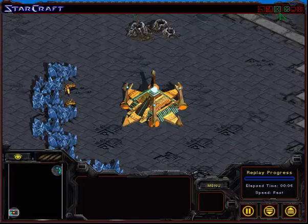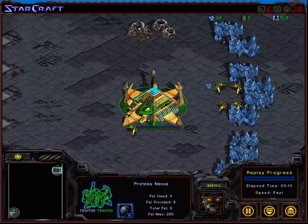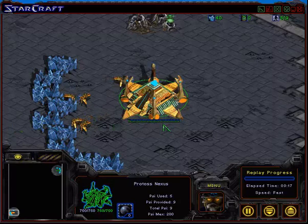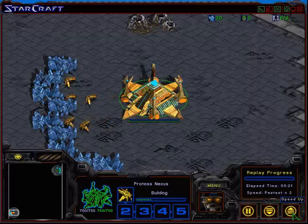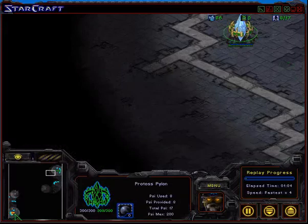Alright guys, this is game 2 of Bonjuk vs Chocolate. We have Jang In Sang vs Shin Dong Jin. Shin Dong Jin is the green Protoss at the 1 o'clock position, and Jang In Sang is the orange Protoss at the 7 o'clock. I watched parts of this game — it's a very exciting game, so I think it's going to be a great replay.